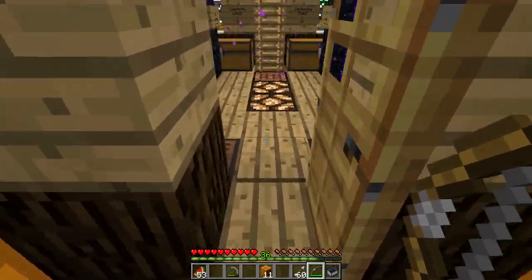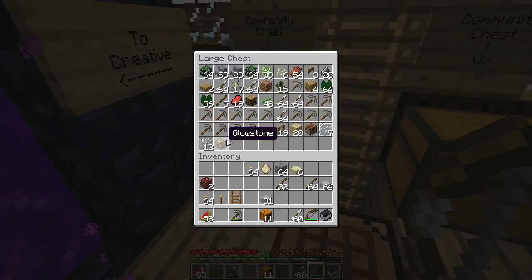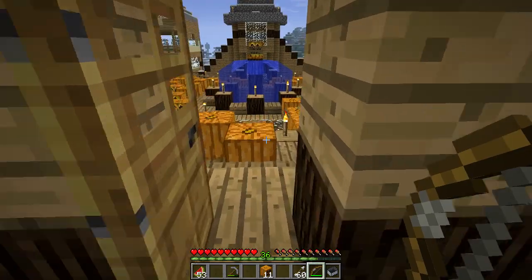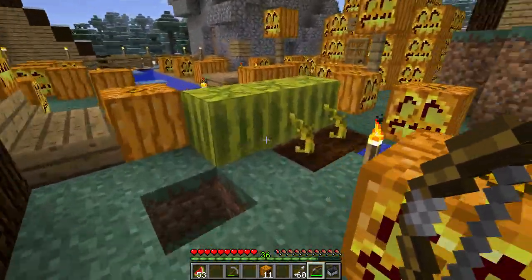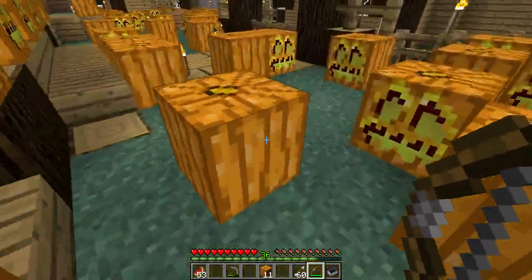The glowstone that was on there — don't worry, it's over here. I mined it with a silk touch shovel, so it's intact. I haven't destroyed anything. The only thing I did destroy was the melons of the melon hut, but I can easily make some more and replace them if anybody gets really upset about that.